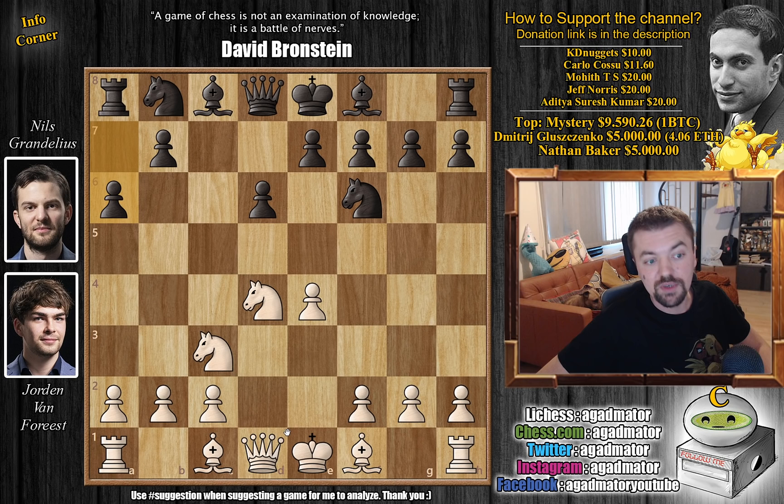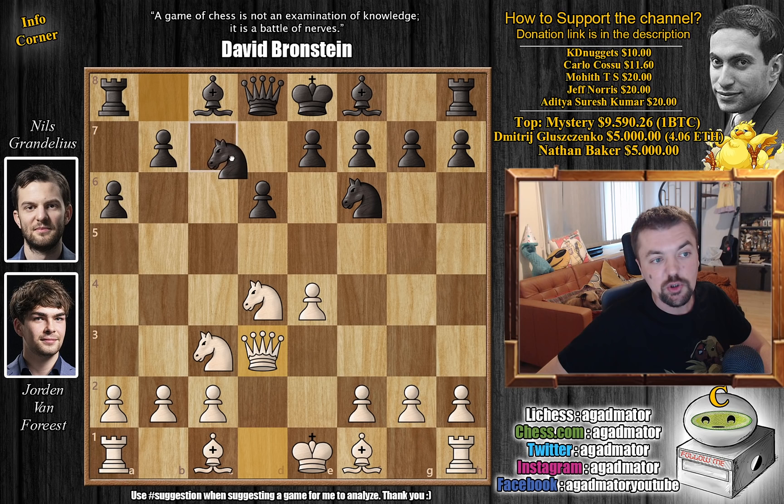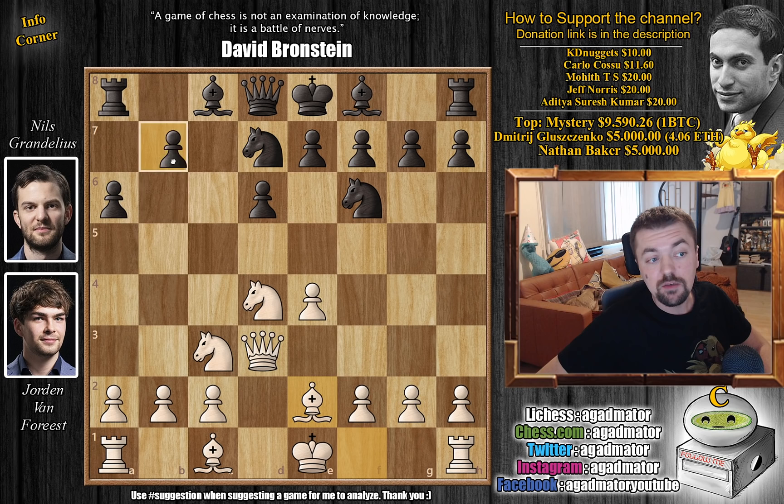Van Forrest goes for the move Carlsen already played against Grandelius — queen to d3. Carlsen won that game very nicely, but probably after that Grandelius came up with some ideas on how to counter the queen to d3 idea. So it's very interesting how this game continues. Knight b to d7, bishop to e2, and now already with b5 we have a completely new game.